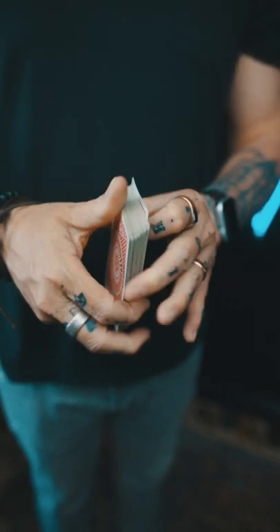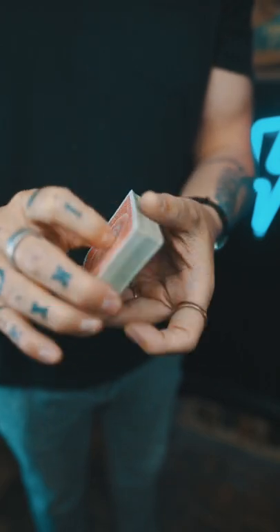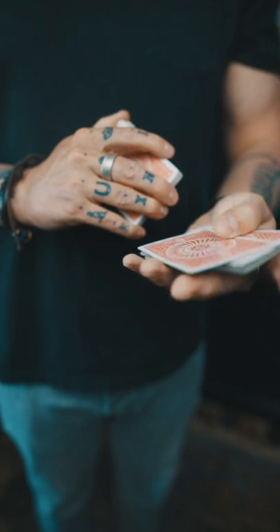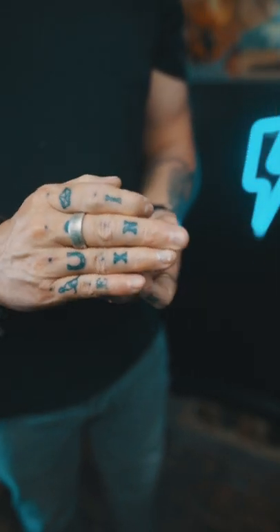I'm gonna make a playing card visually appear right before your eyes and then vanish again in slow motion. It looks like this — say stop anywhere you like. So let's say you stop me right here. Remember this card, it doesn't matter what it is, but remember it. We'll lose it halfway down in the center of the deck.